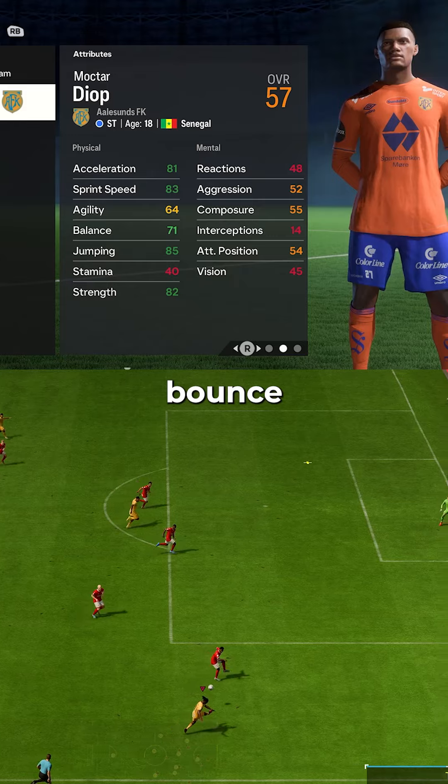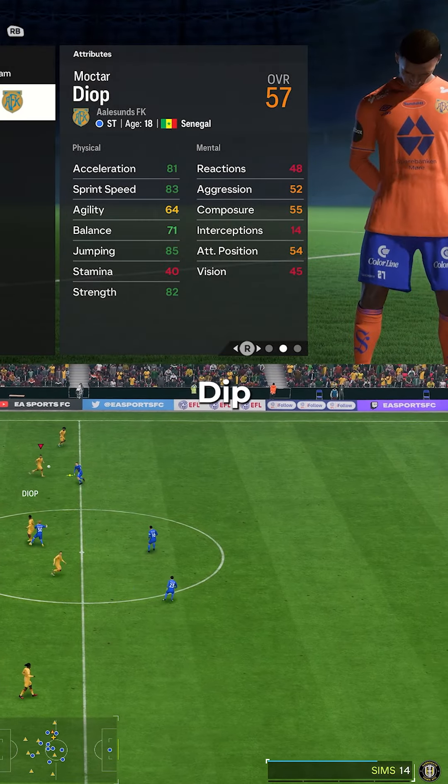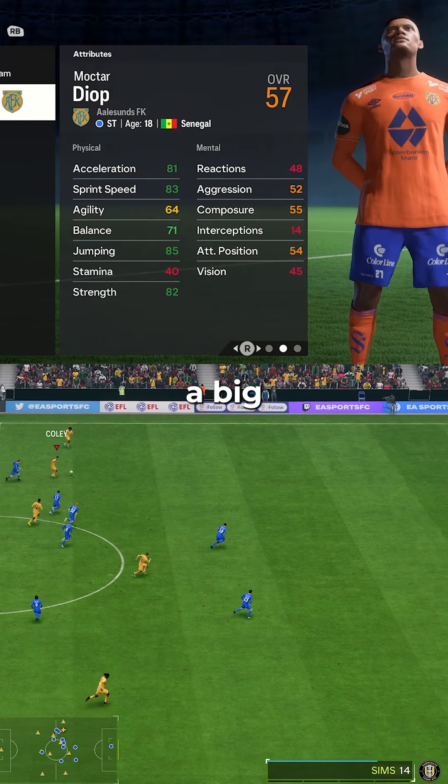The 64 agility and 71 balance aren't bad to help him from feeling too clunky. The 85 jumping along with already being 6 foot 4 means that Diop will win his aerial duels and be a big threat on set pieces.